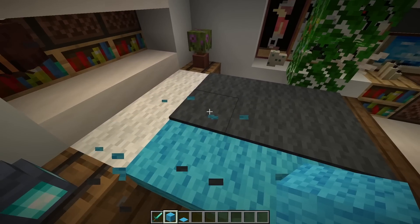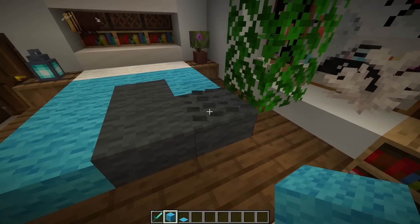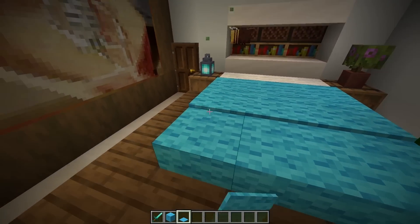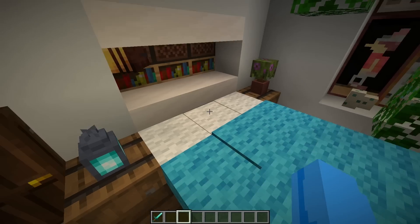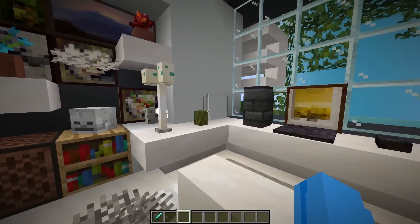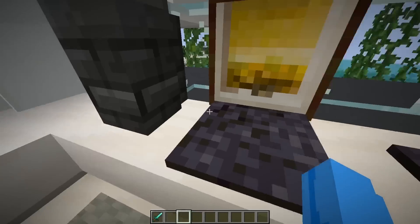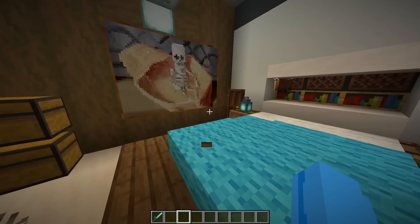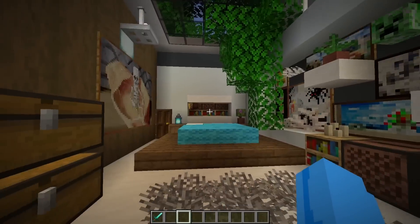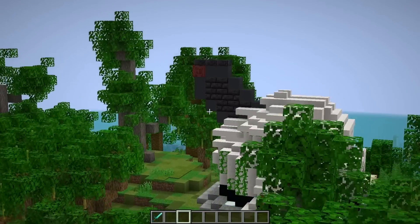And we should probably change this wool on this bed to be light blue wool because gray is such a boring color. All right, there we go. And then let's put the blanket back on top, just like that. Now we've got the blanket back on top, a nice little rug here, some lamps, and a computer so I can play Minecraft all day long. This has got to be one of my favorite rooms in this entire island because it's so nice and cozy. But now we should move on to our final room, the observatory.